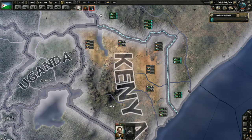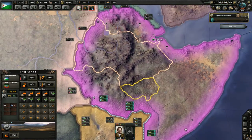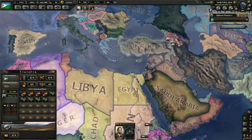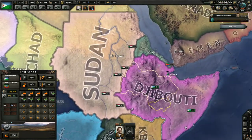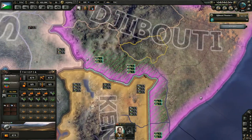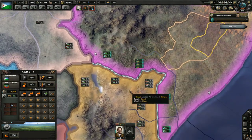Hello comrades, CommissarPro here today with a second episode of our Rise of Djibouti in Hearts of Iron 4, the Millennium Dawn mod. Starting out, as you can see, we've made some serious progress. We have taken over Ethiopia, we've done a few things in regards to explaining how we got to this point, but we haven't actually fought a war.